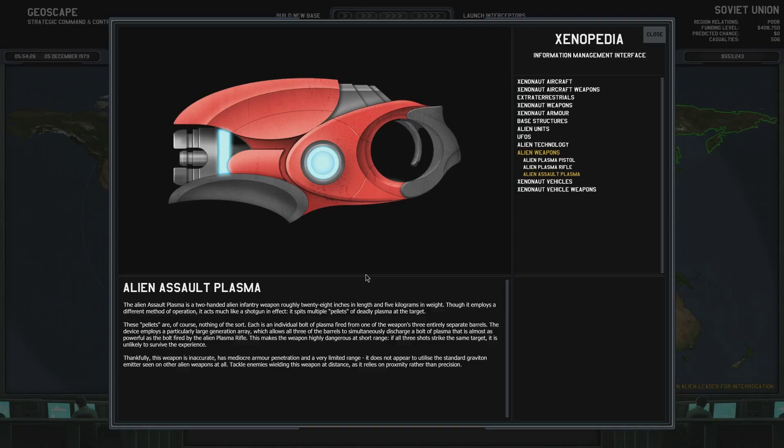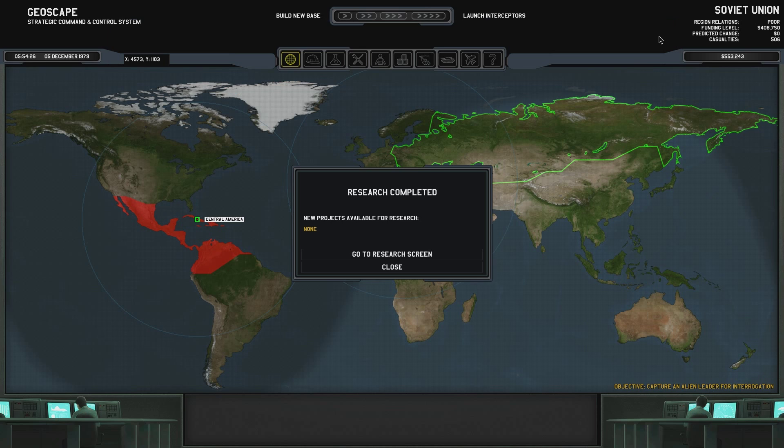The device employs a particularly large generation array, which allows all three barrels to simultaneously discharge a bolt of plasma that is almost as powerful as the bolt fired by the Alien Plasma Rifle. This makes the weapon highly dangerous at short range. If all three shots strike the same target, it is unlikely to survive the experience. Thankfully, this weapon is inaccurate. It has mediocre armor penetration and a very limited range, and does not appear to utilize the standard graviton emitters seen on other alien weapons at all. Tackle enemies wielding this weapon at a distance, as it relies on proximity rather than precision.